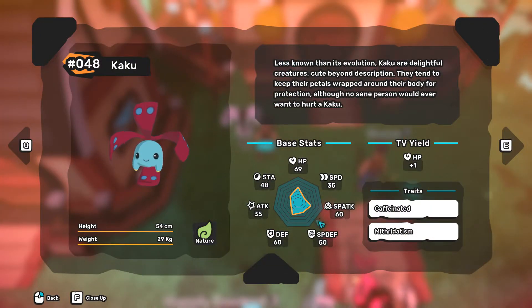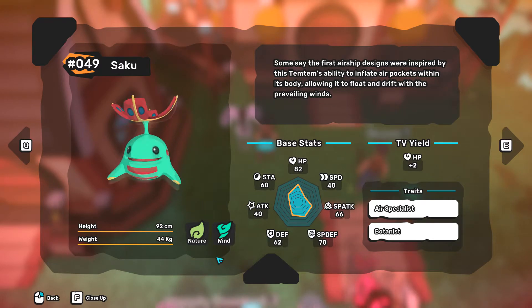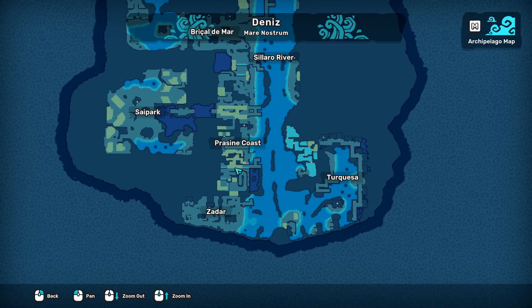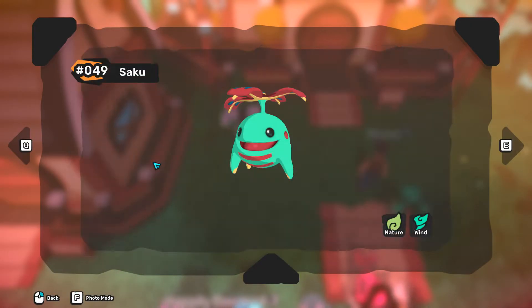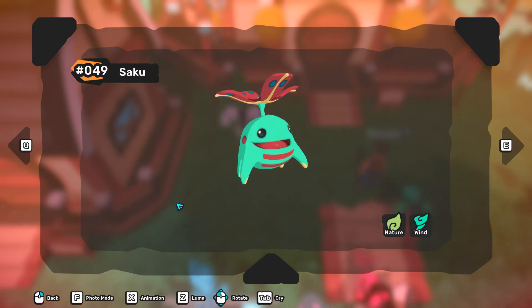Another great type to use in Deniz is Nature — especially this Temtem called Saku. He is Kaku's evolution, a wind and nature Temtem. You can capture Kaku, its pre-evolution, right here at the beginning, in this grass here.